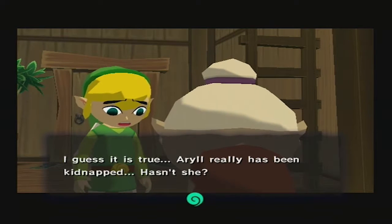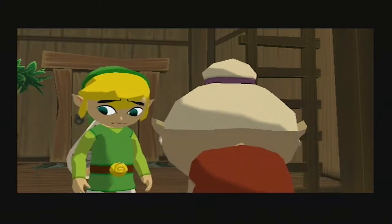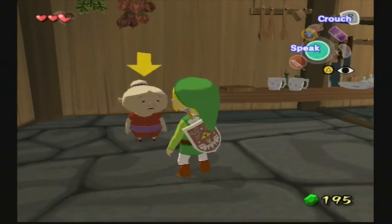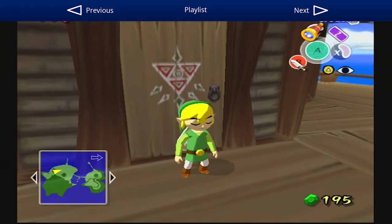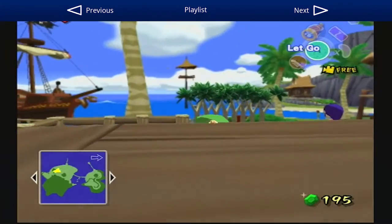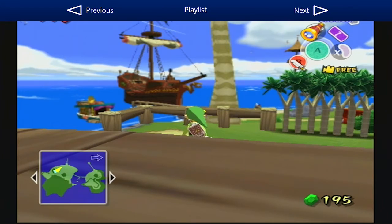"I guess it is true. Errol really has been kidnapped, hasn't she? What kind of monster could take such a sweet young child?" I don't know - maybe the villain of the game. Probably. So we gotta leave, but I'll do that in the next episode because I'm kind of running out of time here and that's the perfect time to have a cliffhanger. Next time we're going to board the pirate ship. Yay! Goodbye for now.